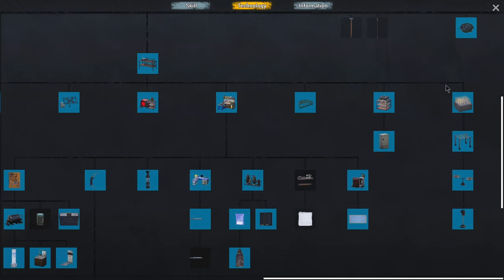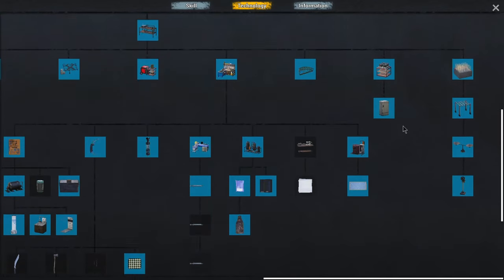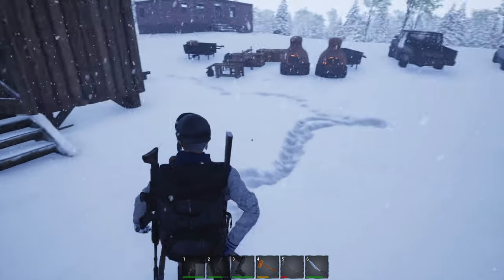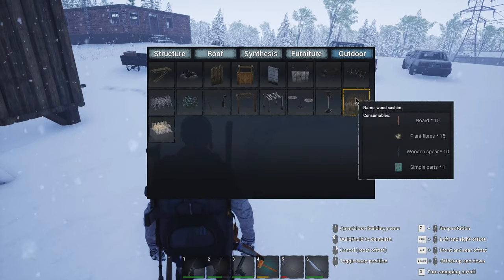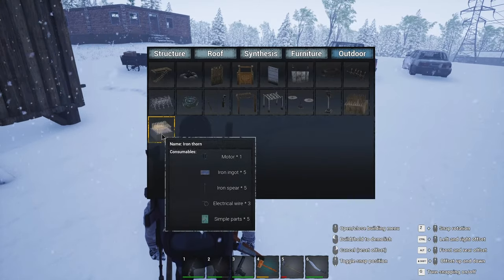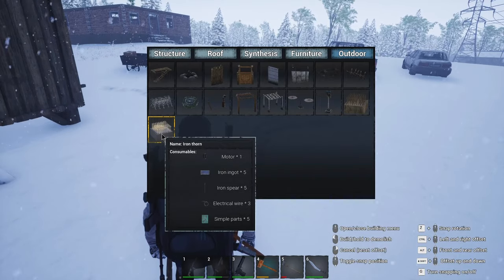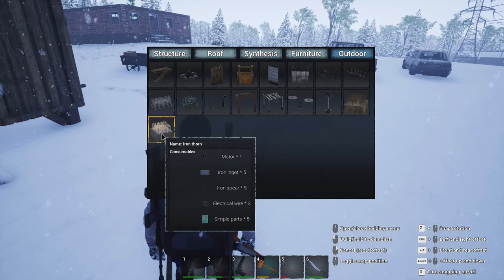Do they all require electricity? I think that's all of them — but that's a lot right there. This would all be outdoors. That's the wood one. Motor. Iron ingots, iron spears — wow, that is actually getting expensive. I'm guessing it would be tough. Can you imagine if zombies broke that and you had a motor in there and five iron spears? The motor is the big one — the rest you could kind of work with.